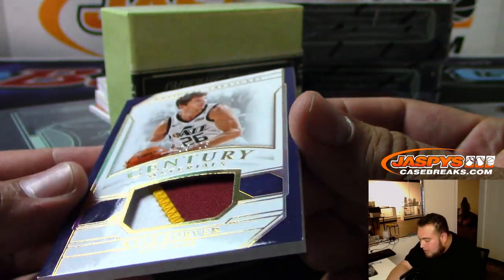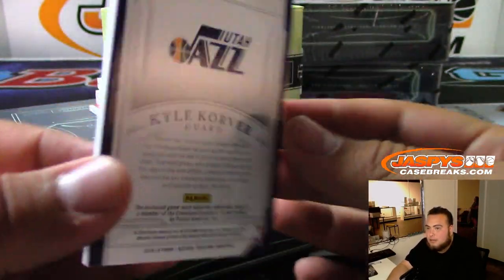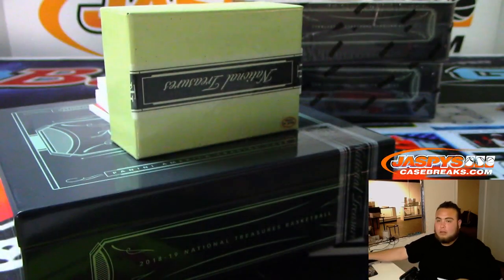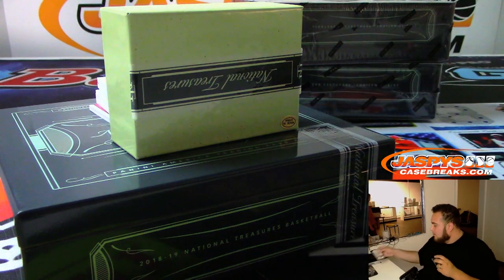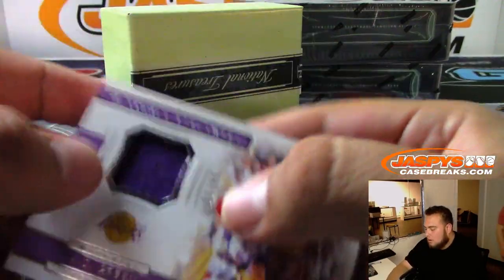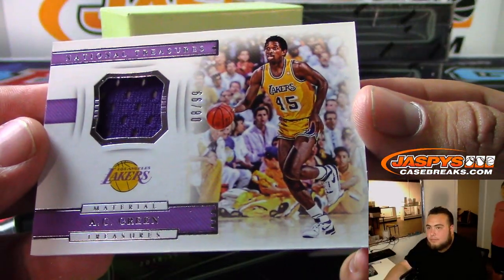We got Century Materials to 25 — Kyle Korver, Utah Jazz, although it looks like a Cavaliers patch. Utah Jazz — that's Ken. Lakers — that is AC Green.